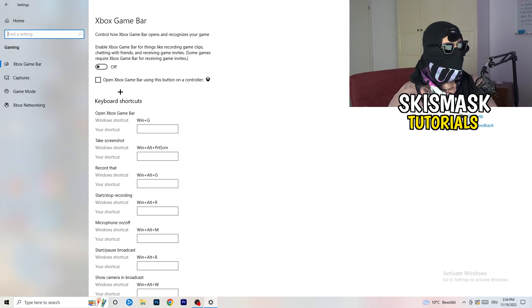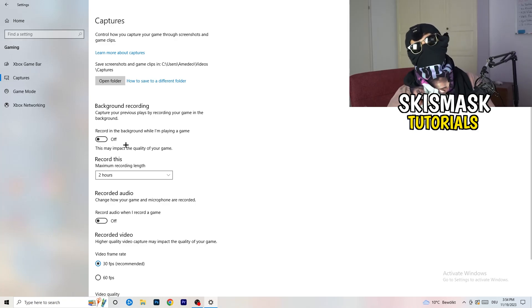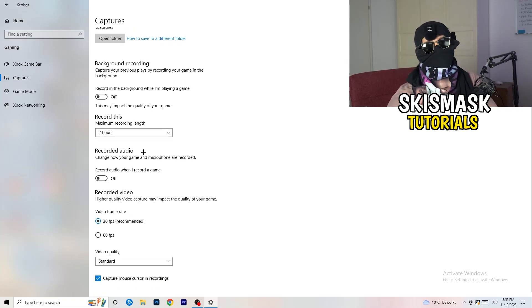Click on 'Captures' on the left side, go to 'Background recording', and turn off 'Record in the background while I'm playing a game'. If you want to record your gameplay, use dedicated software like OBS — not Windows' built-in recorder. Background recording takes a lot of performance and can cause your game to not launch, so just turn it off.